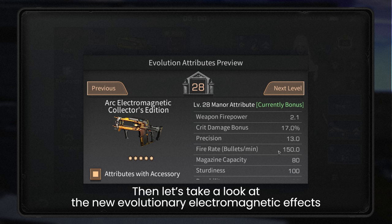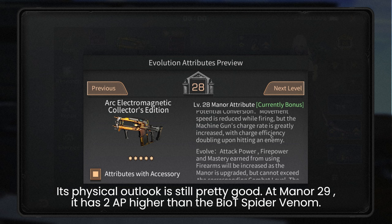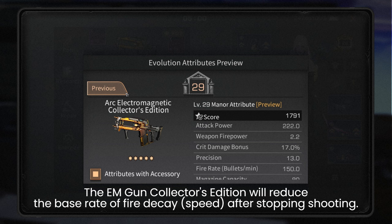Its physical outlook is still pretty good. At minus 29, it has two attack points higher than the Bi Spider Venom. The potential energy conversion uses movement speed in exchange for charging speed. The EM gun collector's edition will reduce the base rate of fire decay speed after stopping shooting.